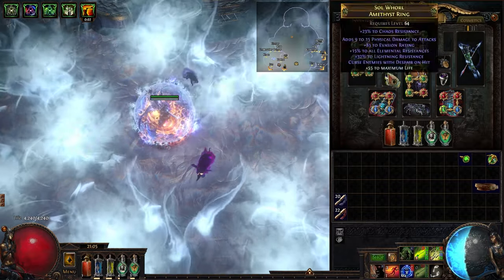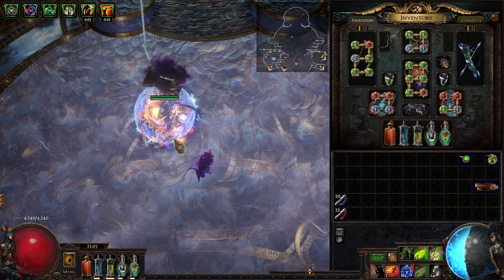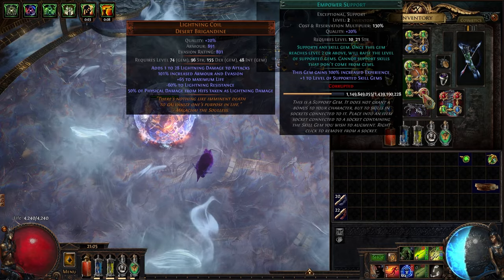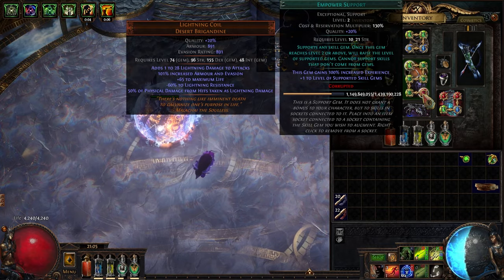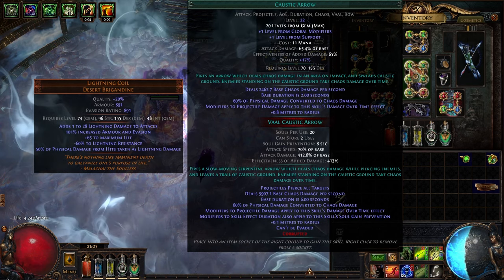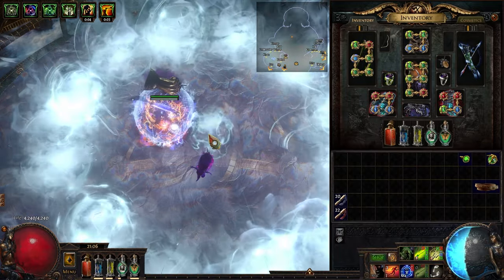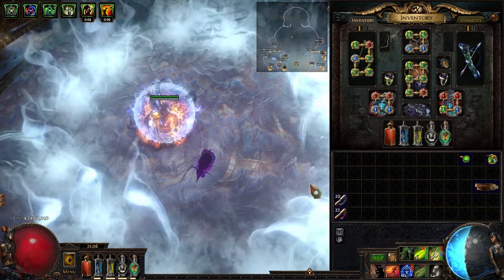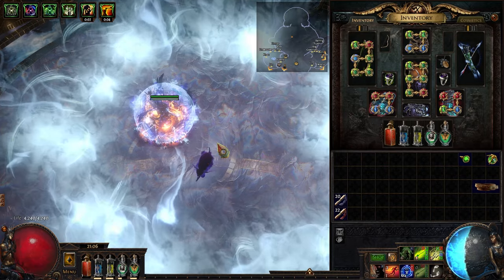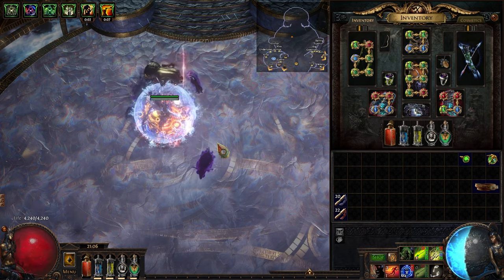Your last support gem option is Efficacy — it gives more damage over time and increased skill effect duration, though duration doesn't matter much for CA. Or you can use Empower, which I'm still leveling. Ultimately Empower is ideal because, just like Toxic Rain, you get a lot of damage scaling from more gem levels. Another big advantage of Caustic Arrow is its Vaal version, which leaves damaging lines on the ground in all directions the arrows shoot — giving you a nice burst damage cooldown to use on tanky rares and map bosses.